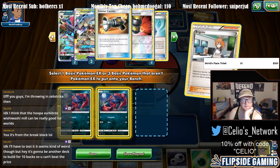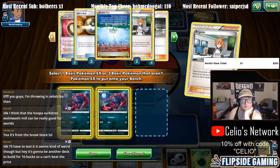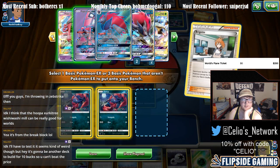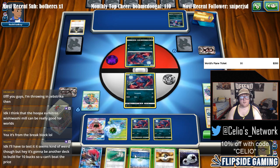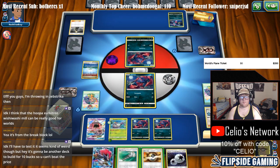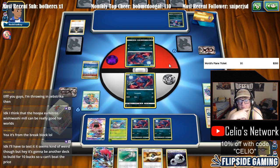We have one Zoroark prized and one Puzzle prized. Okay — Oranguru's there, that's good. Bench this, do this, and pass. So we have Ultra Ball, Field Blower in our top deck if we need Lele for a supporter. Evolve Zoroark — and we're off to the races.